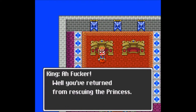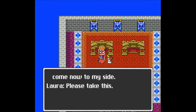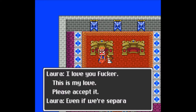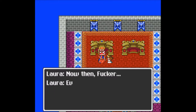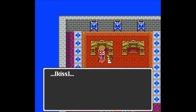The king says: 'You've returned from rescuing the princess. I wish to thank you from the bottom of my heart. Laura, come now to my side. Please take this.' Laura hands you a token of her love — the princess's love. 'I love you, fucker. This is my love. Please accept it. Even if we're separated, my heart will always be with you. I will continue to support you.'